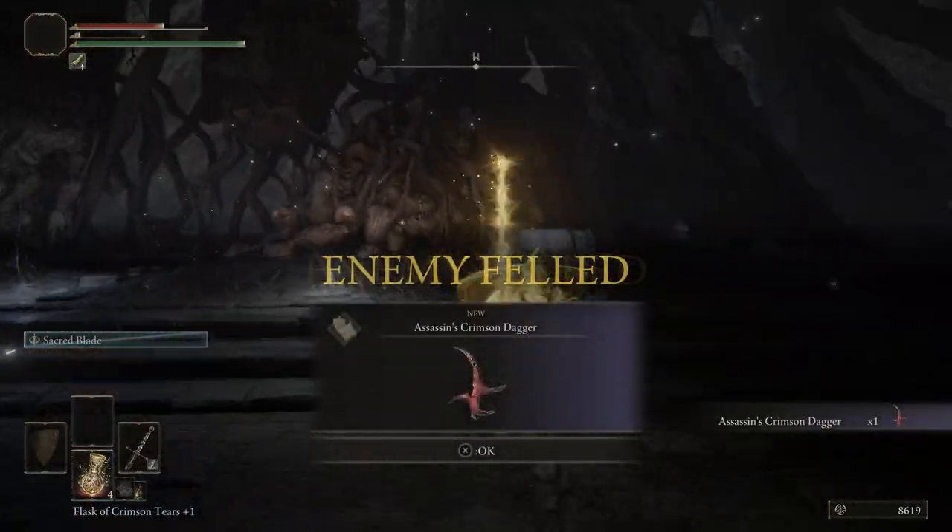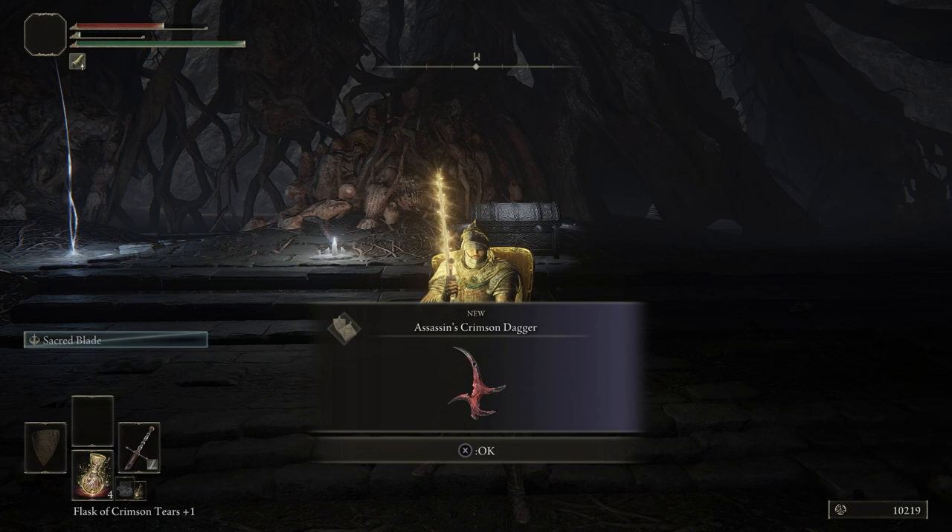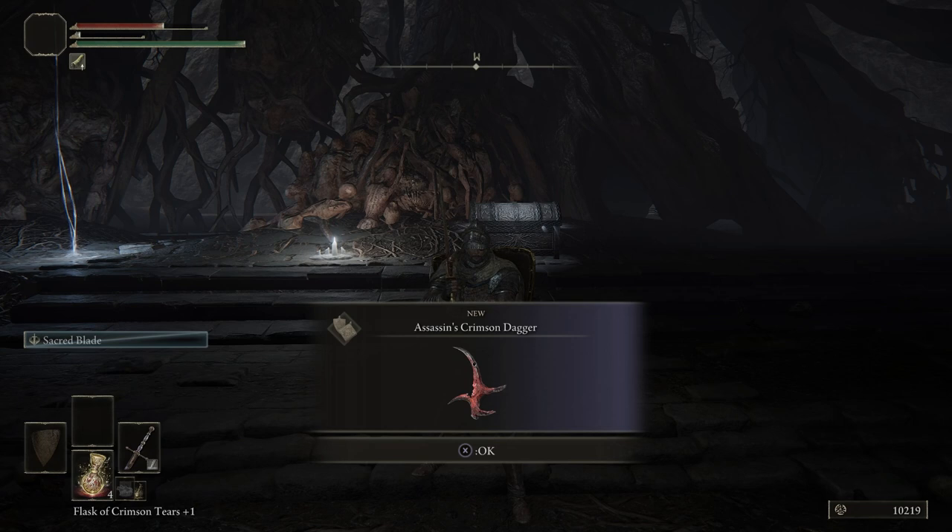We get the Assassin's Crimson Dagger — this is not a weapon, it's actually a talisman. You can tell it's a talisman by looking at that left corner of the item window. Whenever you pick up an item, there will always be a different symbol in that left corner depending on what kind of item it is — different symbols for crafting materials, talismans, and so on.